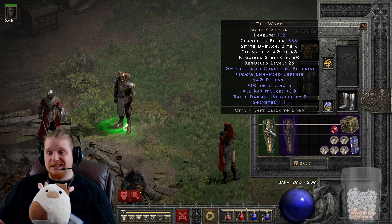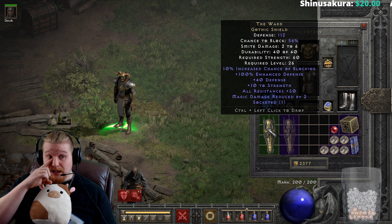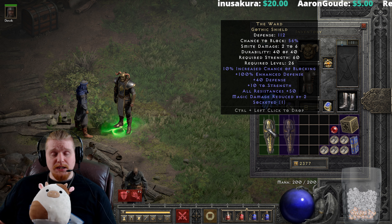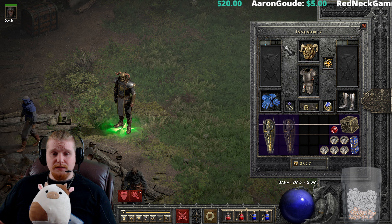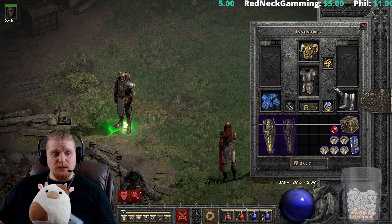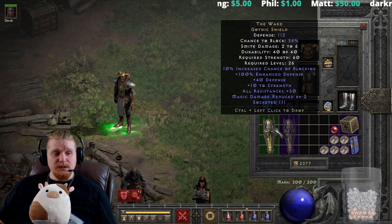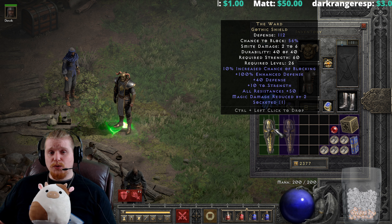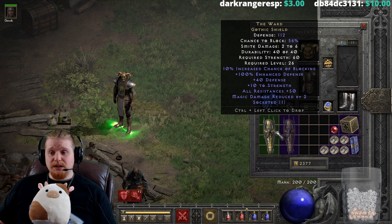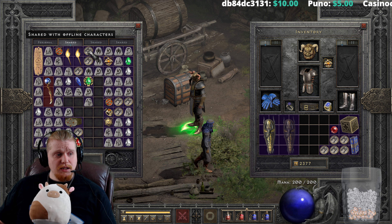We have 100% enhanced defense on here, which is not variable — it always stays at 100% no matter what, so you're always going to find this with 100% enhanced defense. It also has an additional 40 defense added on top, and plus 10 strength, which can be very good for meeting equipment requirements — maybe a heavy plate armor, heavy mace, or a helmet with high strength requirements. You could also theoretically socket this with a perfect diamond to increase the resistances even further.